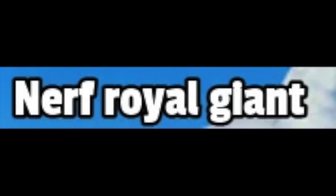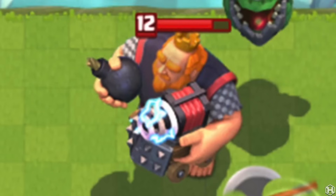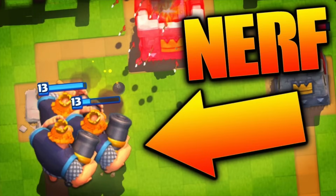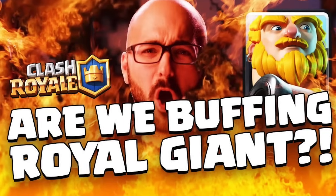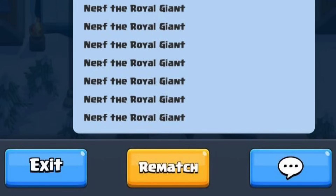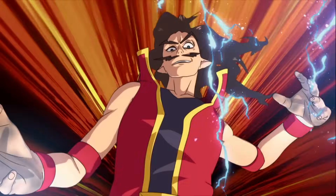Nerfing the Royal Giant became a huge meme over time because the Royal Giant was so OP, and even after a few balance changes, it was still pretty OP. Supercell caught on and made it a joke, even adding it to the 2v2 chat menu. The Anime entry refers to when Clash Royale made a quick video entirely in anime style called 'Cards Coming to Life.'